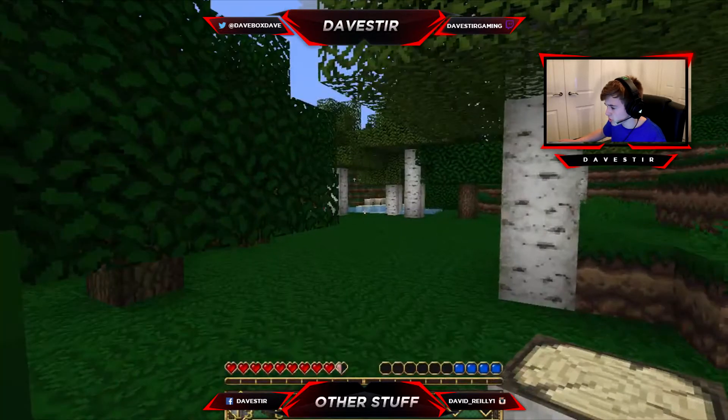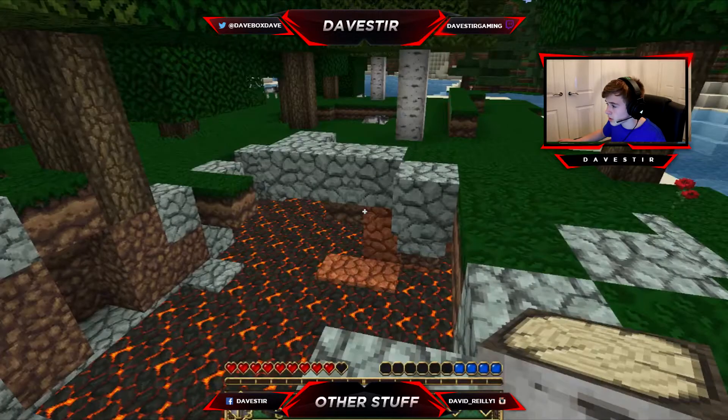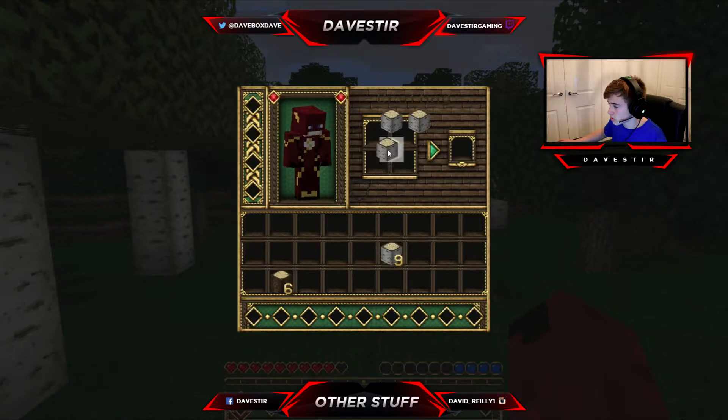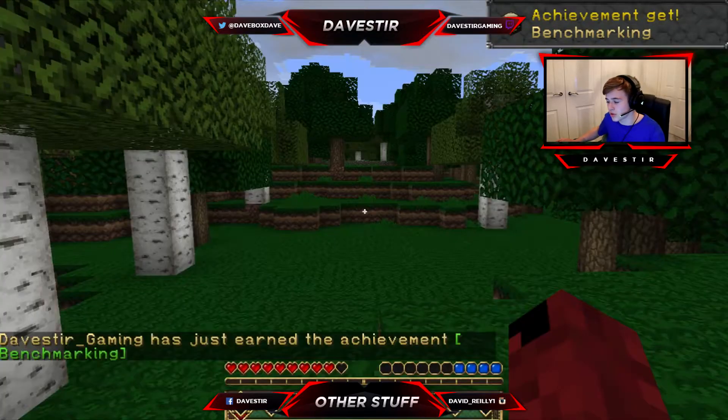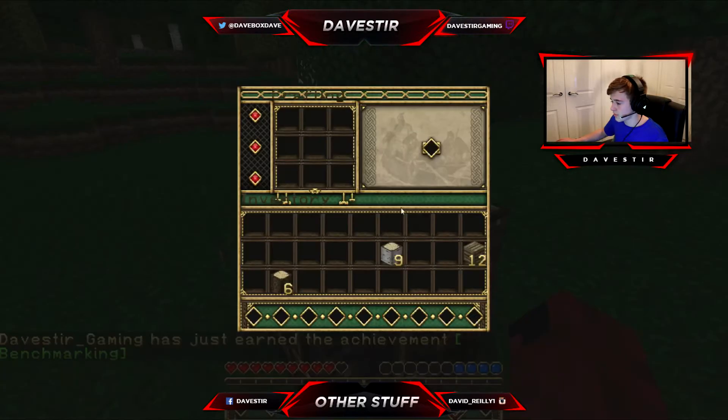I'm trying to find that little cave I saw up here. Here we go — maybe not. There's some lava. It's glitched out. Look, it's like two on the side. Next episode I'm going to be changing this texture, definitely.